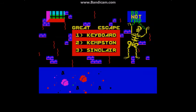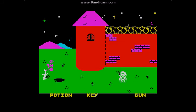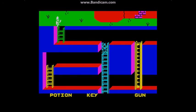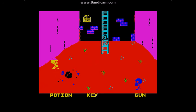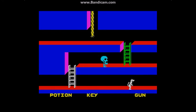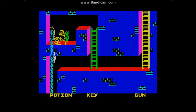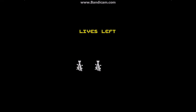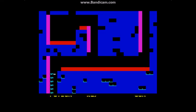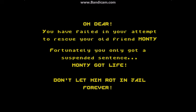We move on to The Great Escape, which on the box is Monty is Innocent. It's kind of like that Jason Bourne film that didn't have Jason Bourne in it — because it stars Sam Stoke, the safe breaker, who has to bust Monty out of jail. Monty's been put inside for nicking all that coal and it's down to Sam Stoke to break him out. Sam Stoke appeared in Sam Stoke Safe Breaker, another Gremlin game. Gremlin also had the Monty Mole games and one called Potty Pigeon. Monty's not in this game at all, despite appearing on the loading screen.